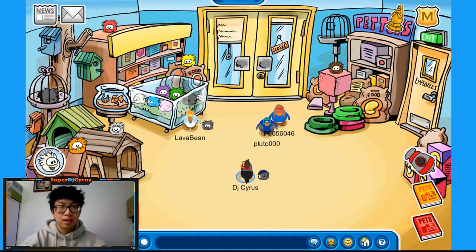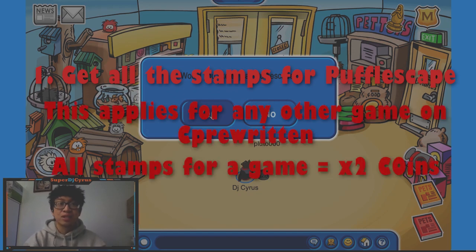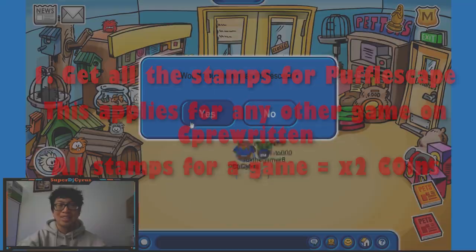If you don't know what that is, it's on the left hand corner. The way this works is that first you need to get all the stamps — it's pretty easy to get all the stamps — but once you get all the stamps, it only takes 10 minutes, and it will double your coins.